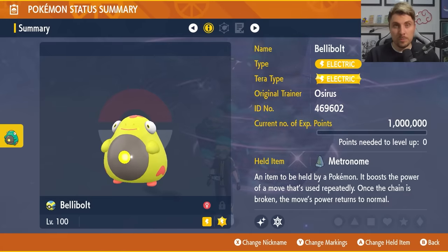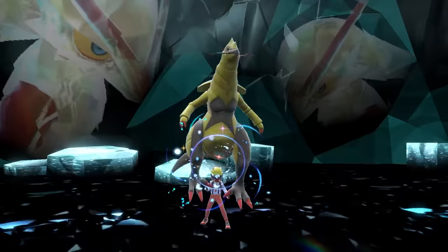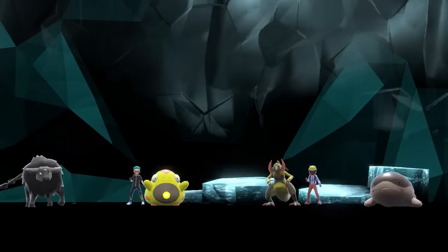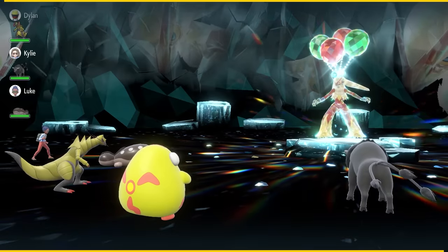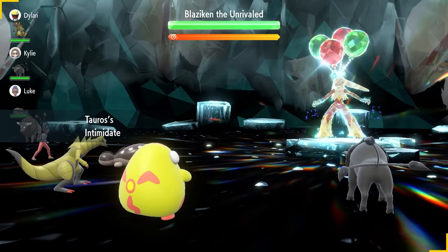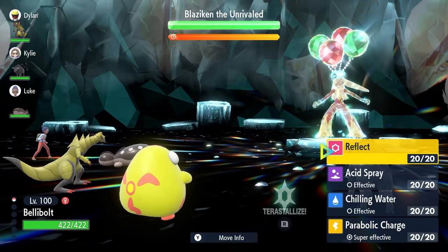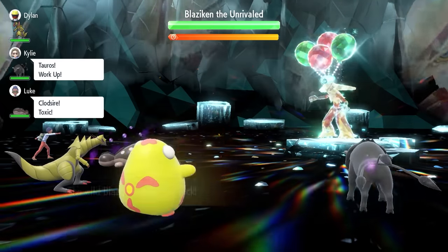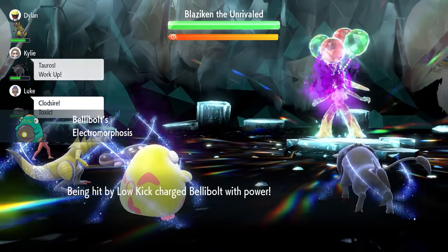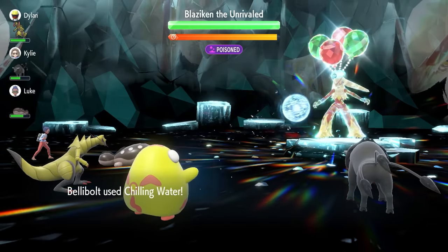That is the Bellibolt build we're recommending to solo this with — it will be down in the description below if you want to take a closer look. When you first come into the raid you're going to have a turn zero; you won't see Blaziken go for any attacks off the bat like other 7-star Tera Raids. If you've got an Intimidate user as one of the NPC partners it's going to help you out a bunch. Turn one, we're always going to go for Chilling Water — a really important move to lower that Attack stat on Blaziken.